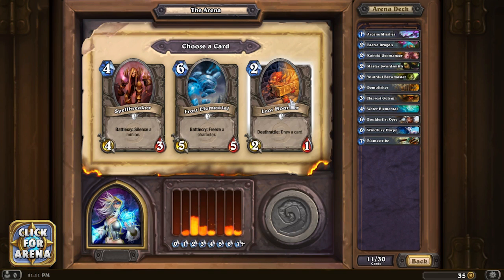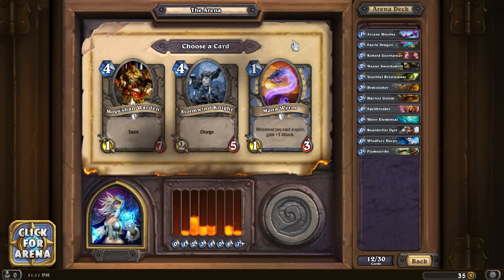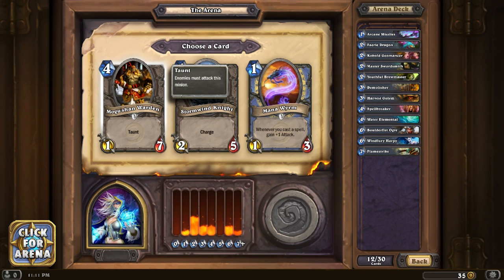Loot Hoarder would give me some card draw, but I just can't pass up Spellbreaker - silences become so pivotal. You can silence taunts, battle cries, death rattles - you can eliminate all of that, so it's super useful. Mogoshan Warden is a good taunt - it doesn't have much attack but it's got seven health at four mana, so it takes a while to beat through it. We don't have any real taunt in our deck yet, so I'm gonna go with the Mogoshan Warden.